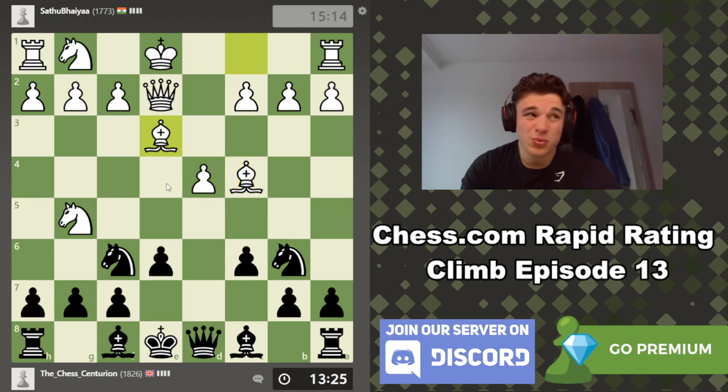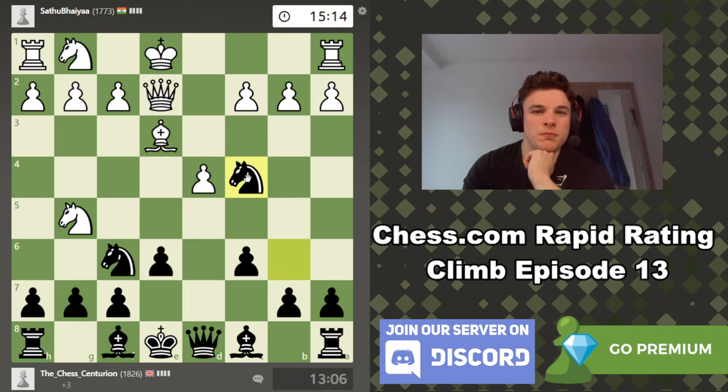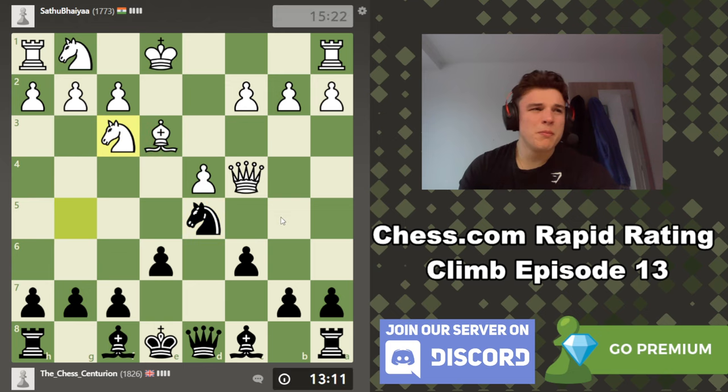I'm surprised he doesn't play Knight F3, but maybe he wants to retreat this Knight back to F3 if we try and kick it out. We could kick it out, but I don't see a problem with taking the Bishop — that is White's best piece, I would argue. So we can take. Thinks takes, Queen takes, Knight D5 looks very nice, putting pressure on the Bishop and opening up our Queen's attack on it. That looks really good. So yeah, the Bishop is under attack, the Knight is under attack.